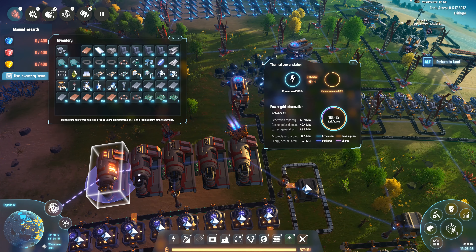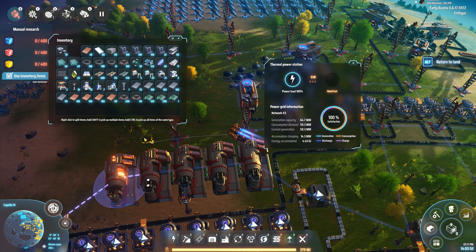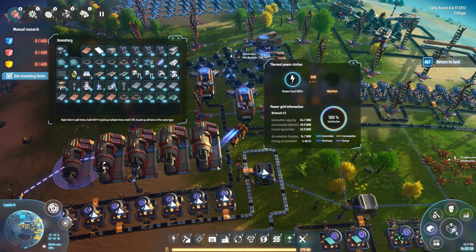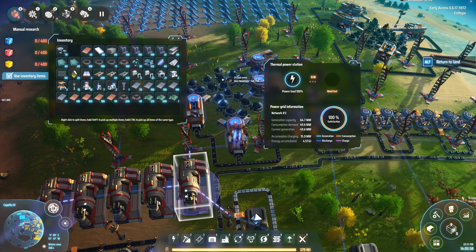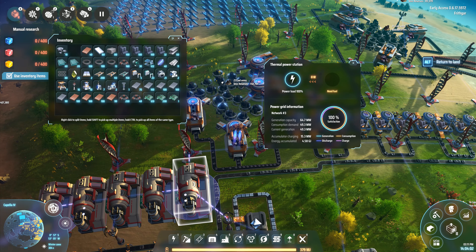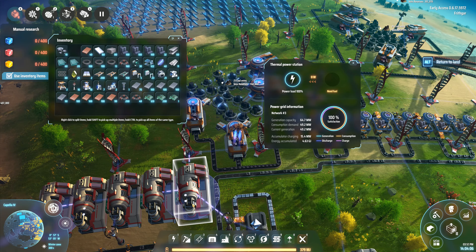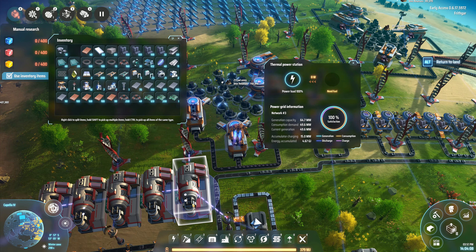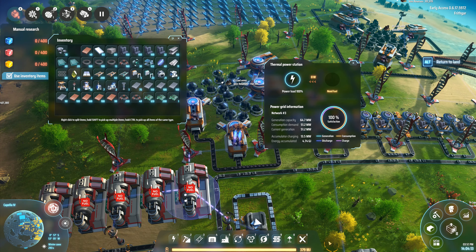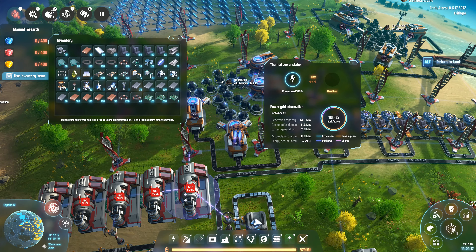That one is out — they're shutting down. Generation capacity is now saying 70 megawatts. These have got no fuel. That one's out, this one's going to go out as well. In order to cope with this, we're going to change this around. You over here, you've still got your last one there that you're using up now. No fuel left in them — they are empty.